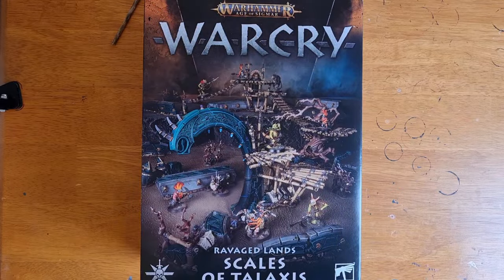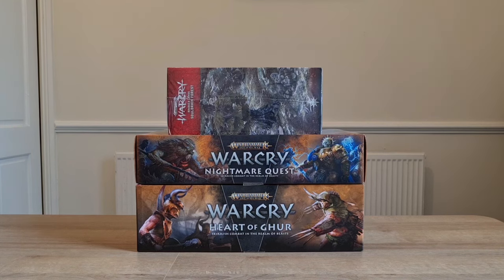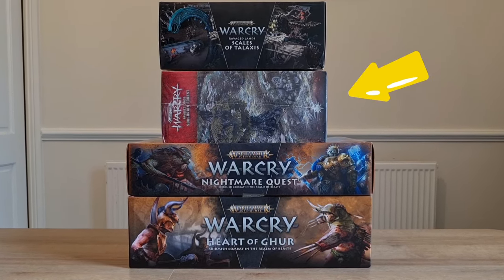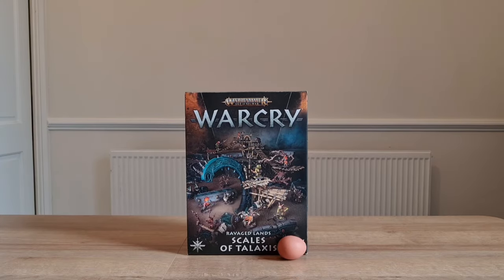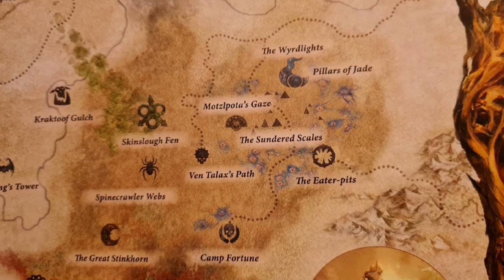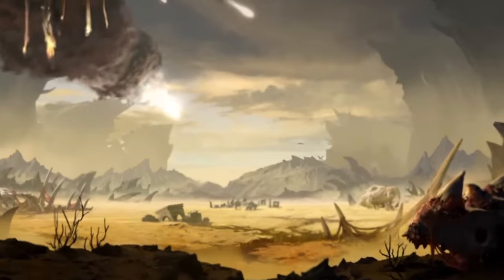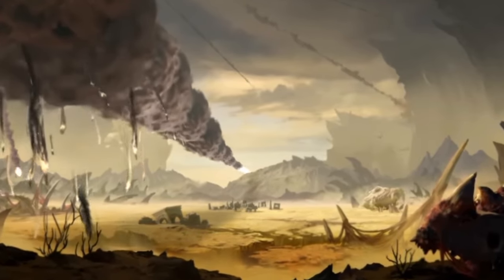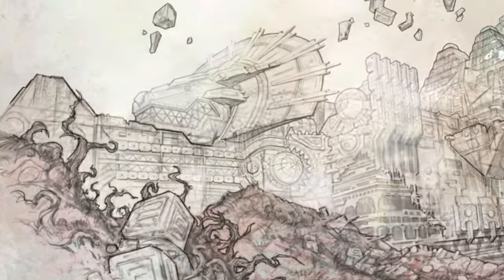Next we're onto Ravaged Lands: Scales of Talaxas, and as mentioned in the intro, this box changes up gameplay far more than I imagined it would. Here's how it stacks up against previous Warcry offerings, including a Ravaged Lands box from the first edition, some other board games, and an egg. The Slunderscales are so named for the scale-like spines and spires of debris left from the crashing Seraphon void ship, originally known as the Eye of Chotec, but increasingly as Talaxas or the Ravening Ruin. This swamp-covered heart of the forest is rumoured to be the gateway to the Vault of Golden Wonders.